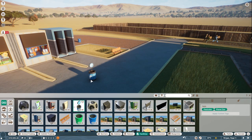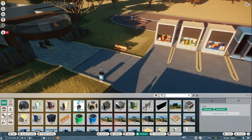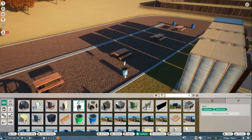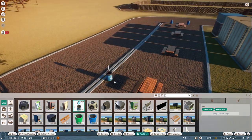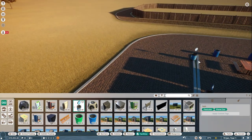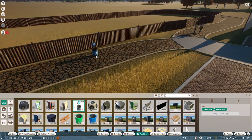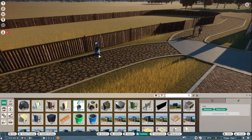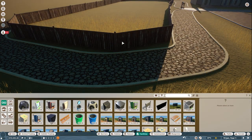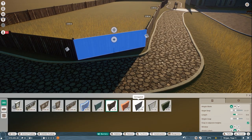These are the donation boxes. As a zoo you get money from entrance, from people eating and buying merch, but then you have these donation boxes — it's kind of like a non-profit way to get income. This is actually where you're going to get most of your income, maybe also from selling animals, but I'm still learning that part. They're ten dollars, no maintenance, you can put them everywhere.